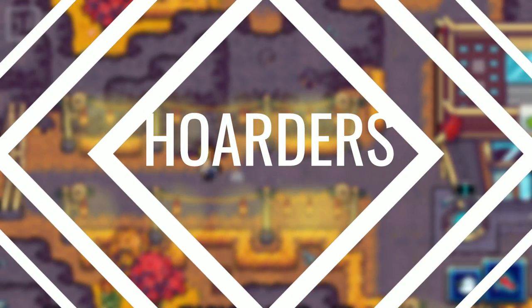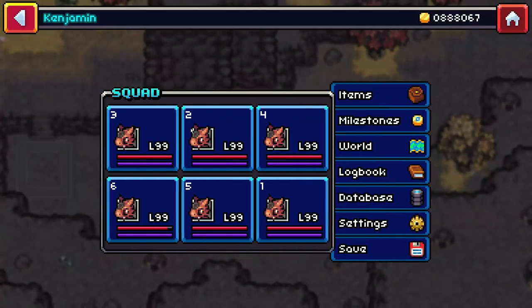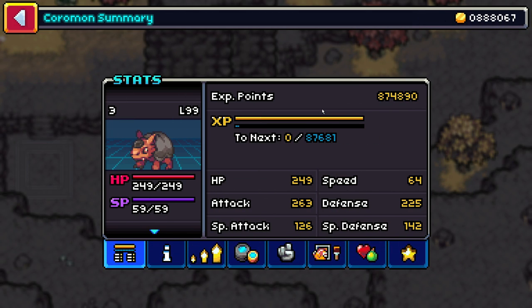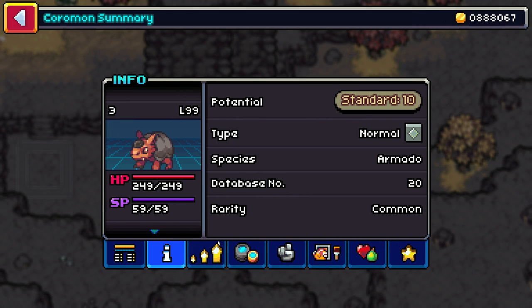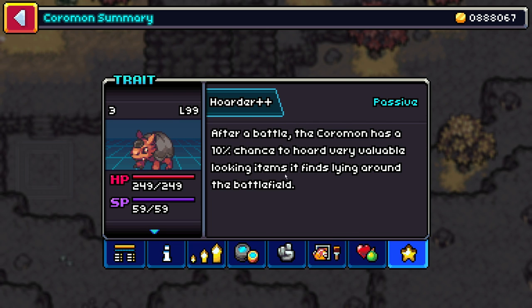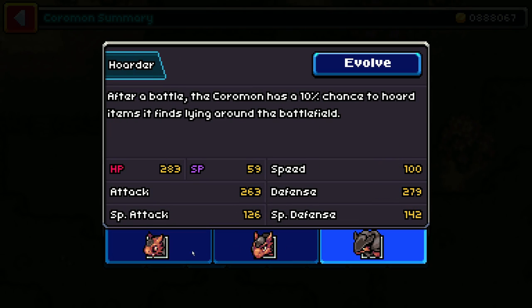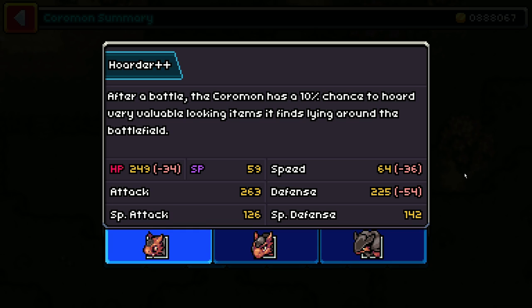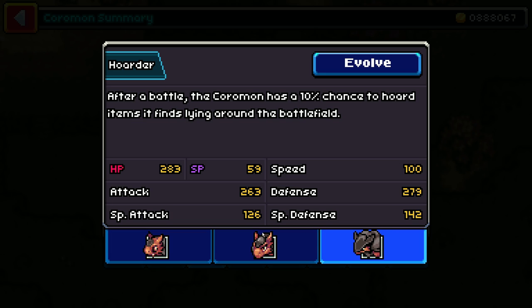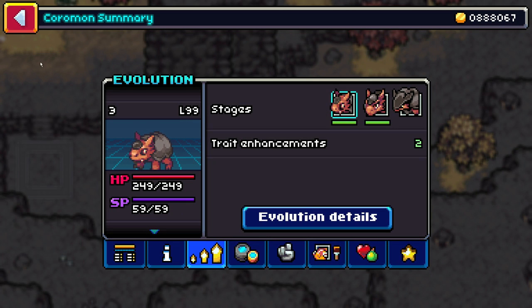Moving on to our last method of earning gold. This is by far the most time consuming method and is not recommended unless you're running some sort of Nuzlocke or doing a challenge playthrough of Coromon and can't talk to NPCs for any reason — which I might do in a later video. What you want to do is level a bunch of Armados to at least level 90. Make sure your Armados have the Hoarder trait. The Hoarder trait gives your Armado a 10% chance of picking up super rare items after a battle.